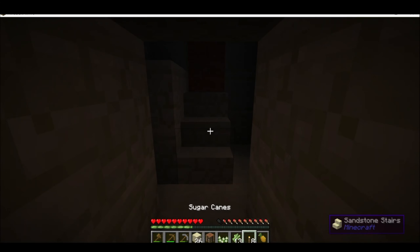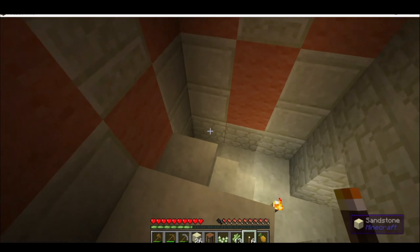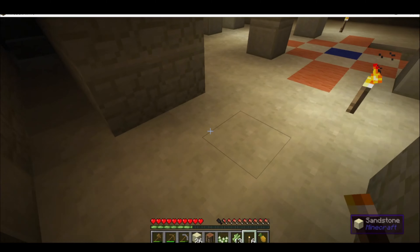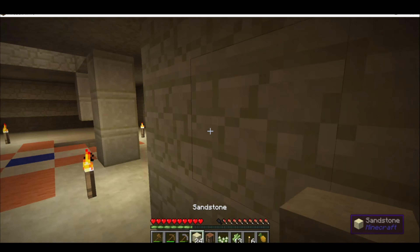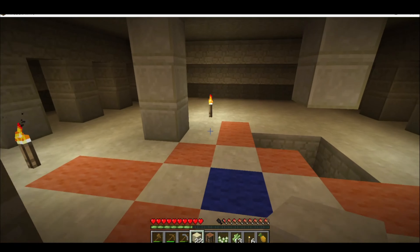I made my way outside, lighting it up as I went, only to realize it was the middle of the night and I'm not wearing any armor. So I blocked off that entrance on both sides, and decided that I am now calling the desert temple my home for the night.